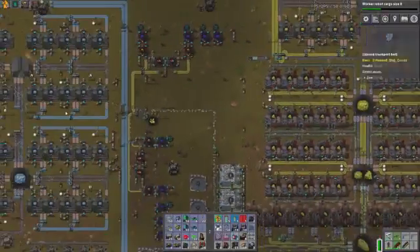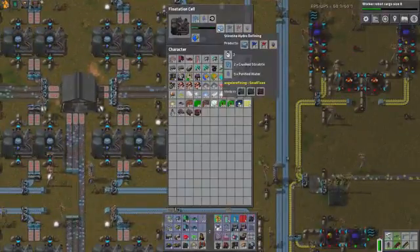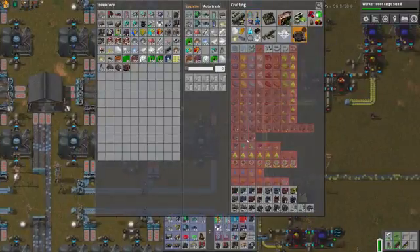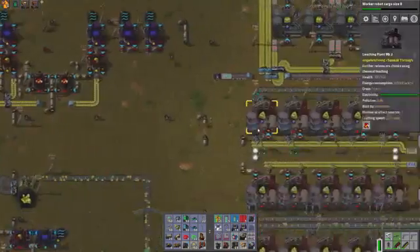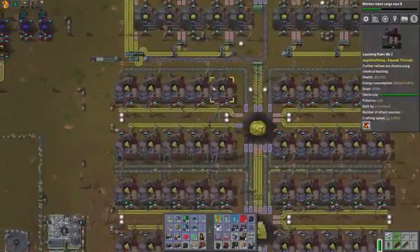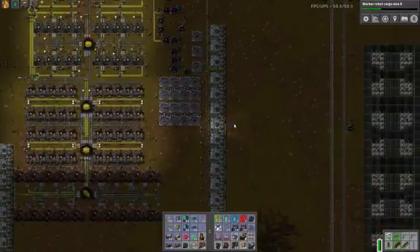Over here we've got another setup that goes one step further. These are called 'chunks' and then these are the crystals. Apparently there was another step used here — chunks into crystals into other stuff — with various amounts of sulfuric acid used here and there.